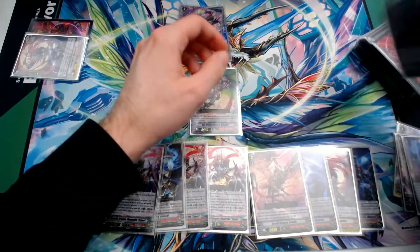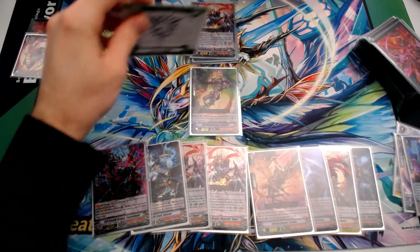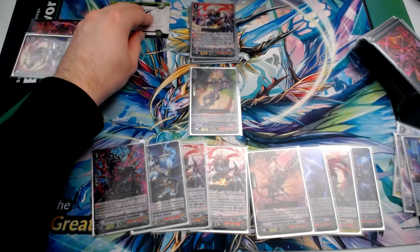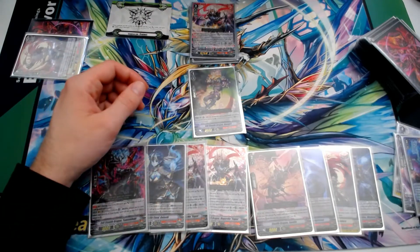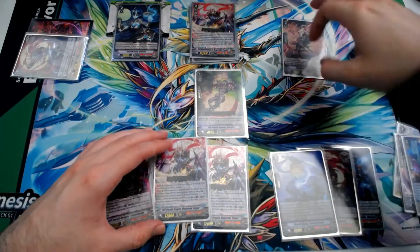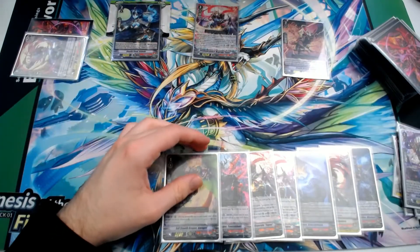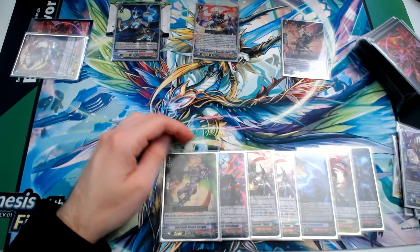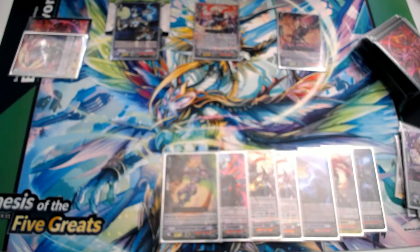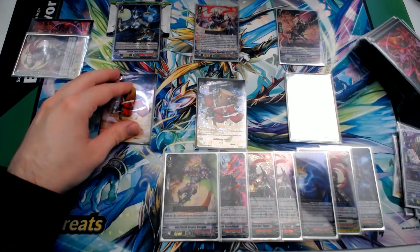We ride Magoroku Fugen and pull out our Protect 2 marker. Since we're doing Goenohi combos and at low damage, we call Goenohi and Jaijin, then soulblast 2 to bounce Kurogiri back to hand. We call the two evil decoy tokens off Kurogiri, and the third one off Magoroku Fugen's effect without paying the Counterblast for the extra marker. Now fully set up, we move to battle: Jaijin attacks at 29,000 plus 1 crit with two tokens on board, then goes to soul to countercharge 1.